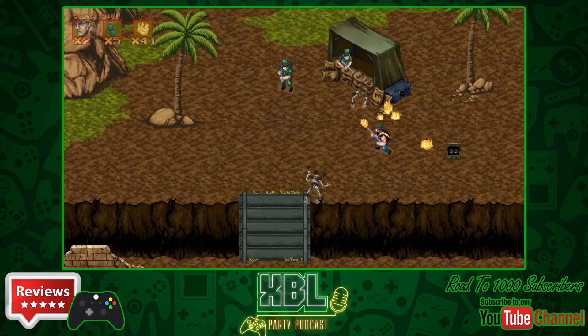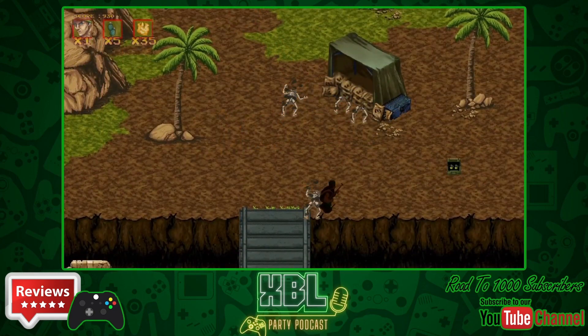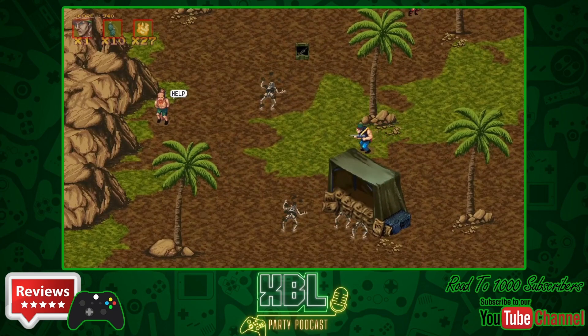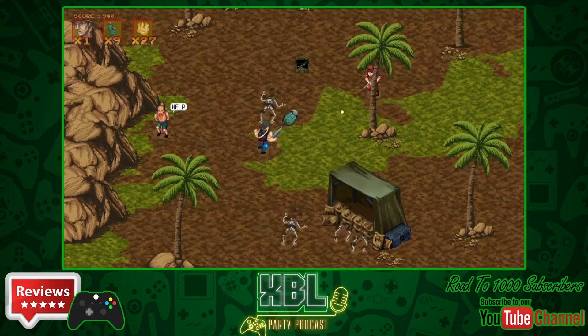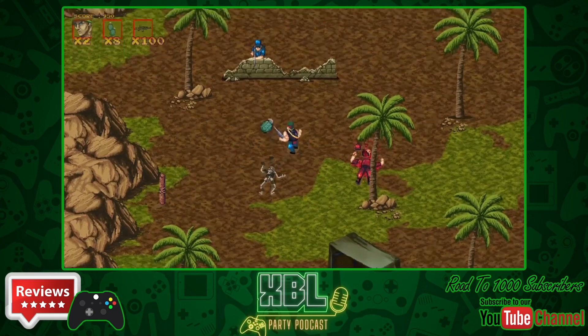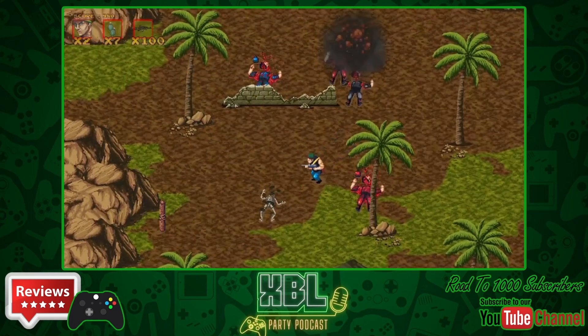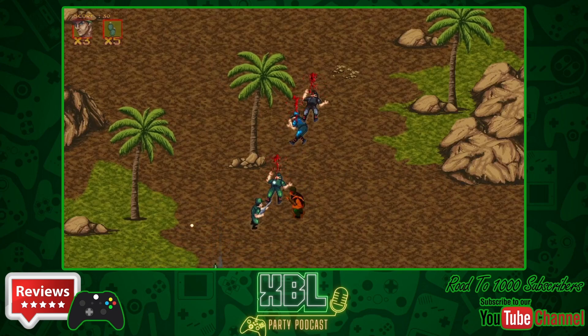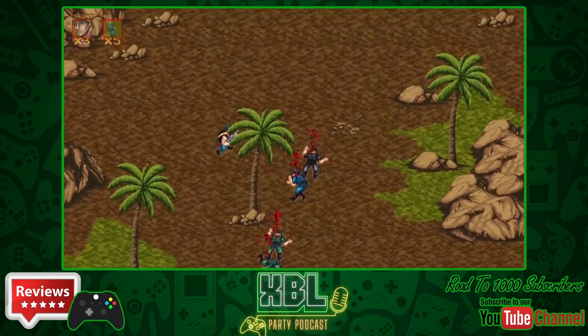There are obviously foot soldiers to avoid, but also tanks and helicopters, and even camel-riding soldiers — all this cool, silly stuff coming at you en masse that you've got to avoid. As well as traps like falling down holes, mines, and later on lava and other hazards.